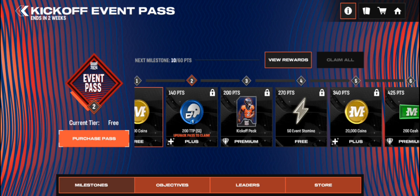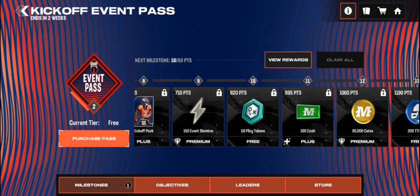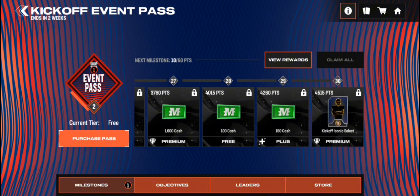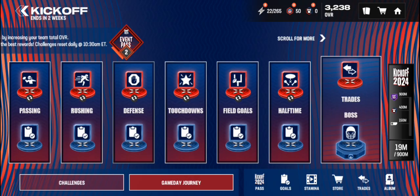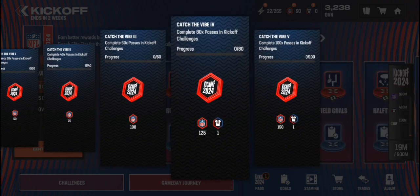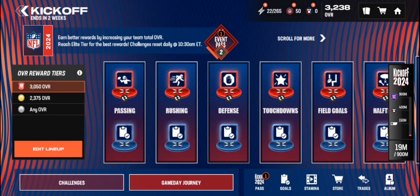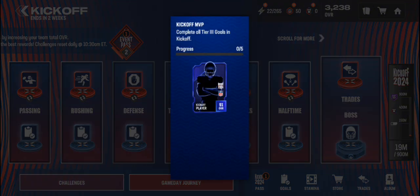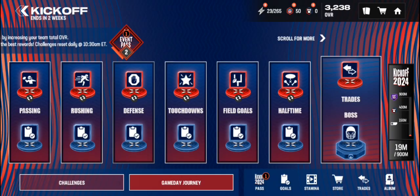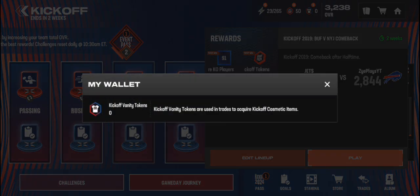I'm curious how we actually get the vanity tokens — there's none in the past events. Other than obviously doing the challenges, I don't know. You get about two per thing, so that's 12. Completing all tier 3 goals in kickoff gets you a rare player for some reason. It's not a lot. And there's obviously the boss event here — if we can actually get to it, it gives you four vanity tokens, so let's try and get our jerseys.